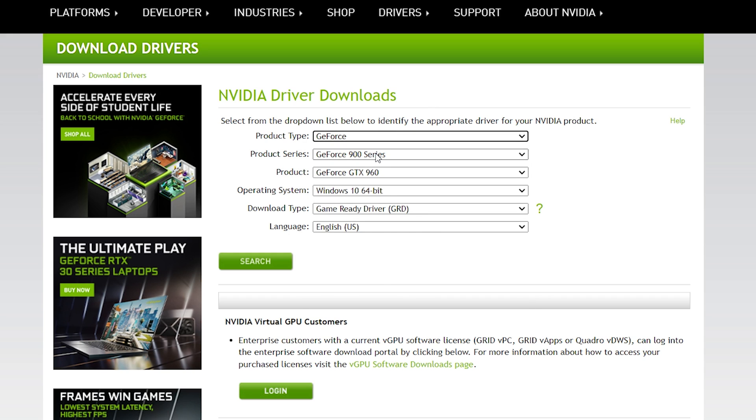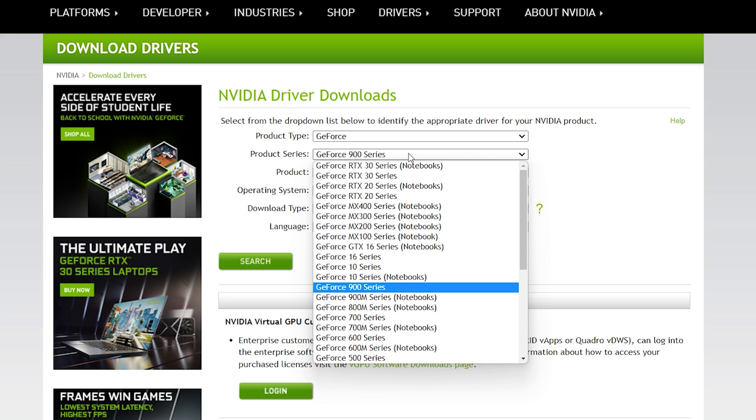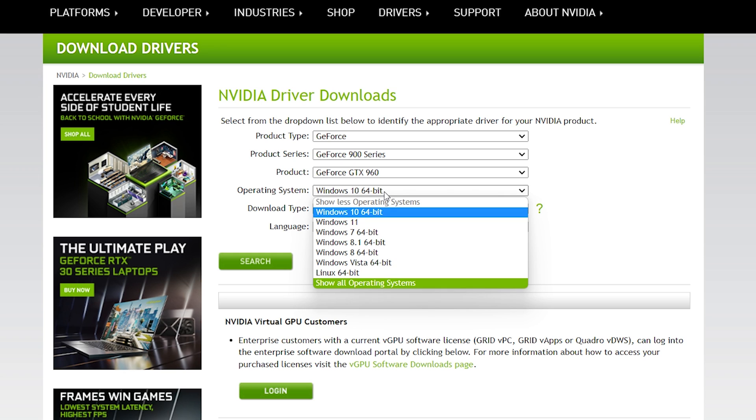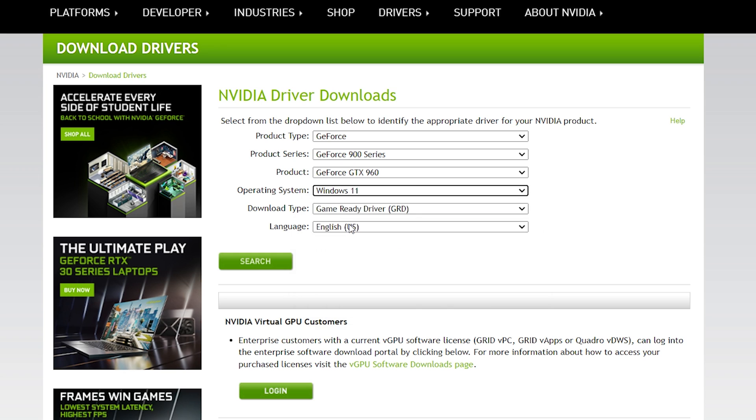The product type is GeForce — you can select that. I have an NVIDIA GTX 960 4GB variant, so it is the 900 series. If you have an RTX 30 series or 20 series, you can select those. The product model I'm selecting is the 960, and the operating system is an important factor because NVIDIA released this driver for Windows 11.